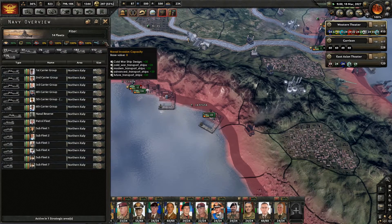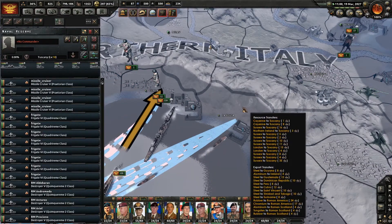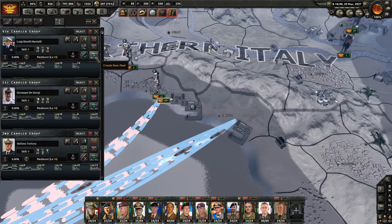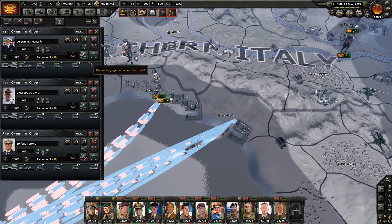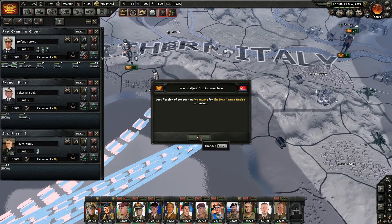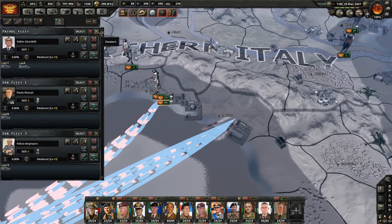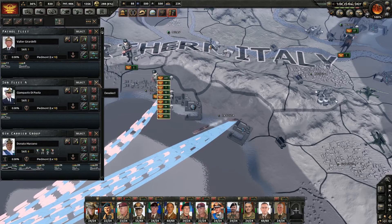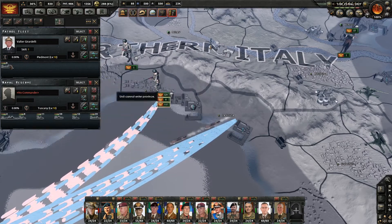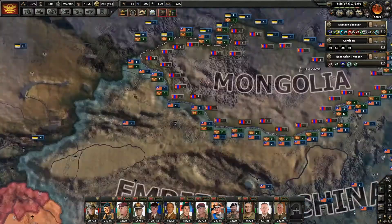All of our fleets are back. Let's move the naval reserve in there. Solidification is complete. You guys are going to merge together — I don't need that patrol fleet anymore. We'll get to work on that a little bit later.